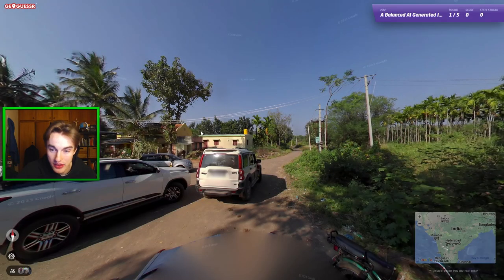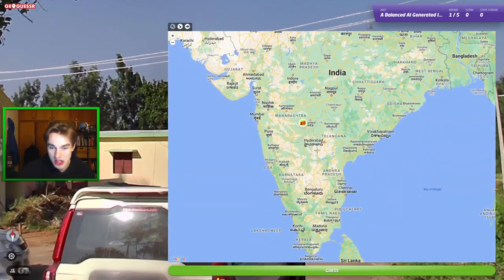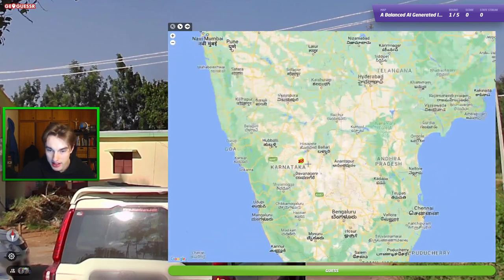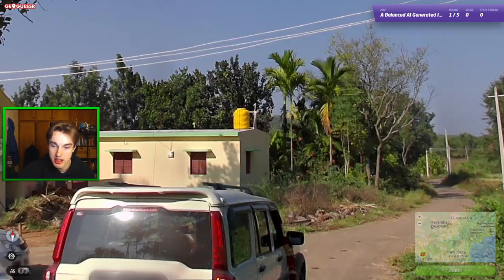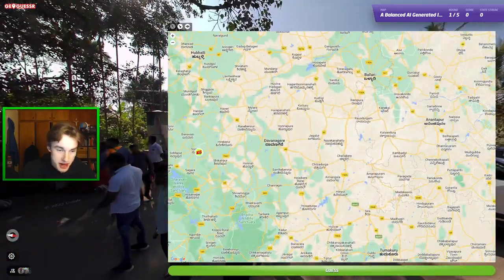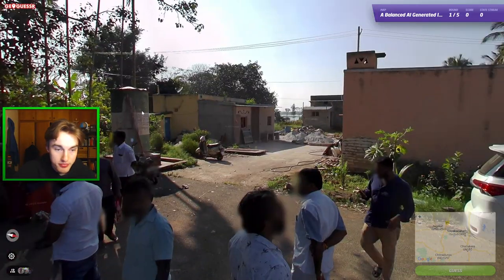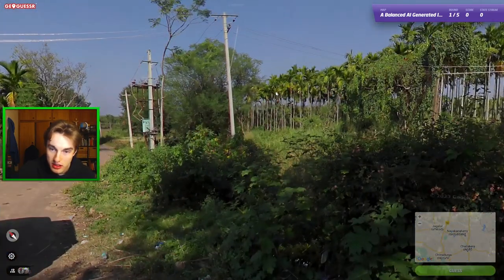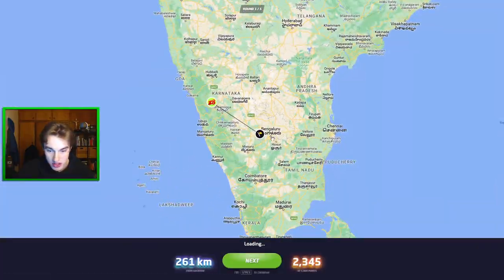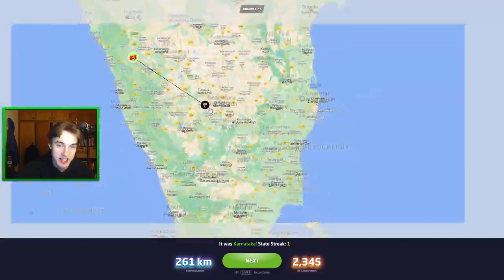Let's just try and build on that. Next one here — tons of palms. We have yellow water tanks, which I think was like a Telangana, Maharashtra, Andhra Pradesh, or even Karnataka thing. There's tons of people here just chilling — like a church service or something. Tons of palms and it is hilly, so I think I like the guess. And it was Karnataka. That's a good guess — good meta. Just a bit greener than I expected based on the map.